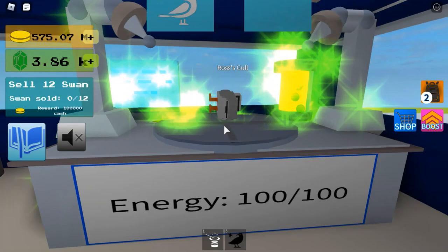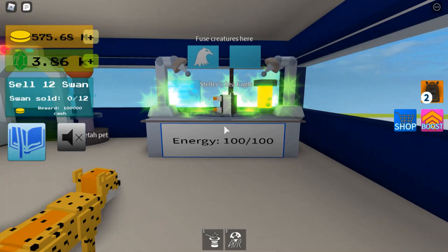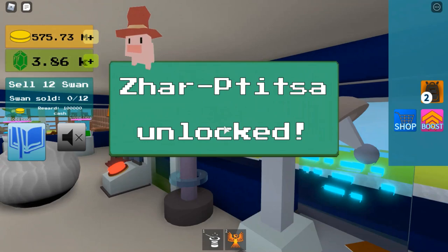Ross's Gull with a crow to then make this blackbird. That blackbird with the eagle to make a sea eagle. Sea eagle and jellyfish to then make this creature, which looks absolutely epic — I really like that. I think that should be a legendary.